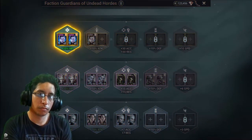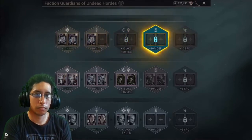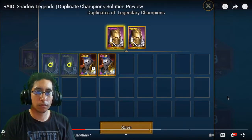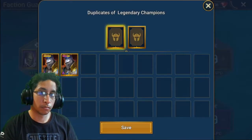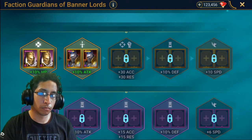Slots are unlocked in order — after you get your HP bonus you'll unlock the slots for attack, which unlocks slots for defense, and so on. For example, if you have two Raglins, you can put them both into the first Legendary Banner Lord slot and unlock a 10% HP boost for all Legendary Banner Lords you own — including your Raglins, both of which you can still use. If you also had a pair of Barons, you can put them in the second slot to get an attack boost, and so on.